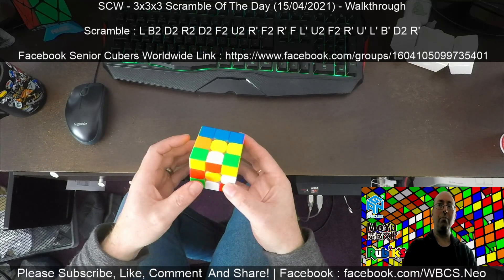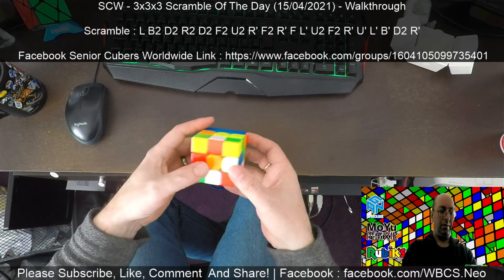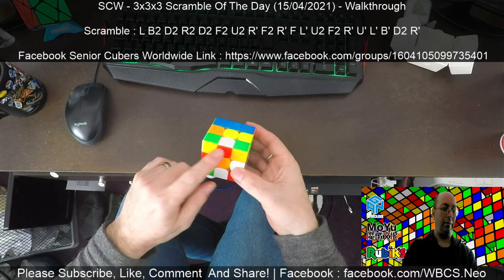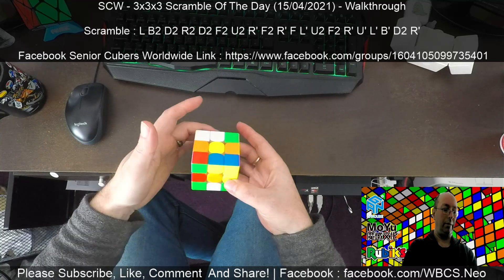Straight away I see blue-white here which is good. We've got a red, so I'll probably do — yeah, what we'll do is R' and then U2 to get the red out of the way. Okay so R', U2 to get the red out of the way.